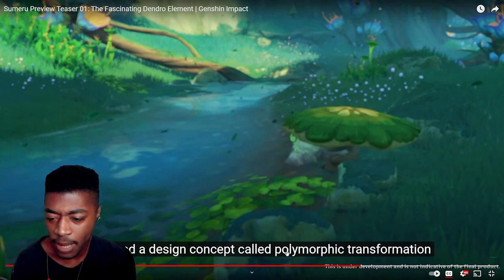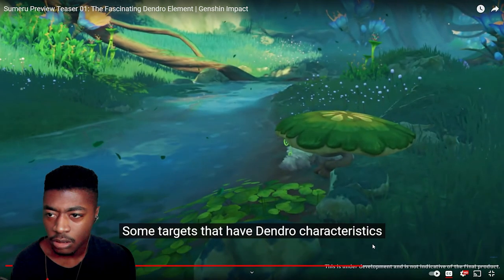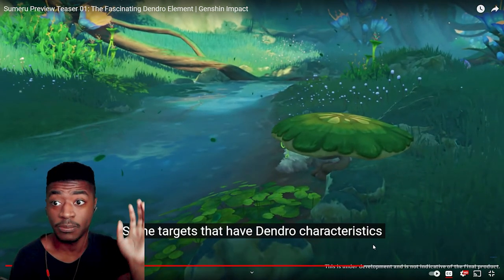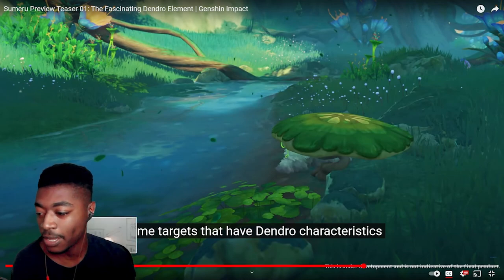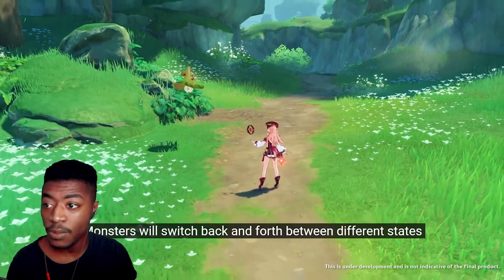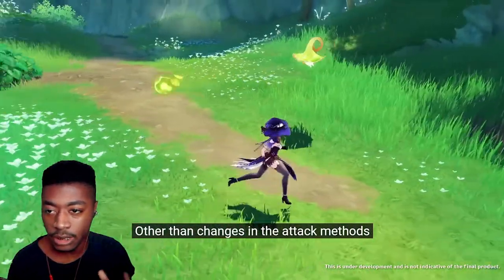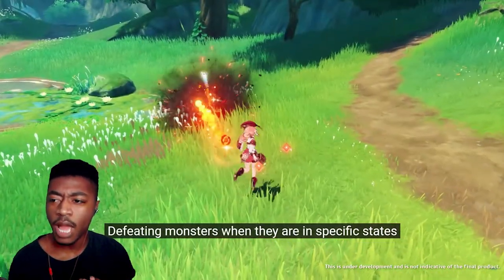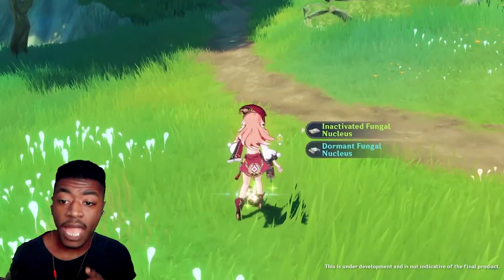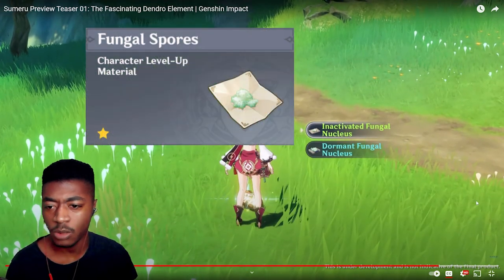They defined a concept called polymorphic transformation. But I can say so far this is crazy — the music is so good, it's so hype already. I also noticed that when he was attacking the enemy with different elements, the enemy was actually changing state. It says at the bottom that the monster changes states. I'm not sure how that works exactly, but that was cool. And when they dropped their materials, it looked kind of similar to what you get in the Chasm — like those mushroom enemies in the Chasm, the fungus.